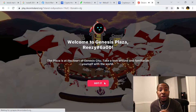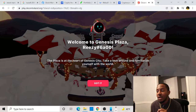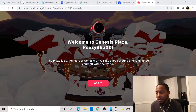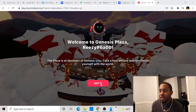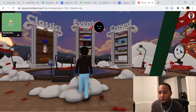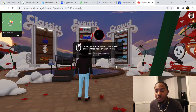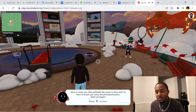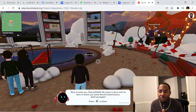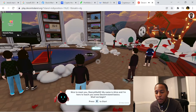Welcome to Genesis Plaza — I started it fresh just for you guys. The Plaza is at the heart of Genesis City; take a look around and familiarize yourself with the world. It's taking us through the tutorial again. Click the world to lock the cursor and press Escape to unlock it. Nice to meet you — my username is Reezy. My name is Alice and I'm here to teach you some Decentraland basics.